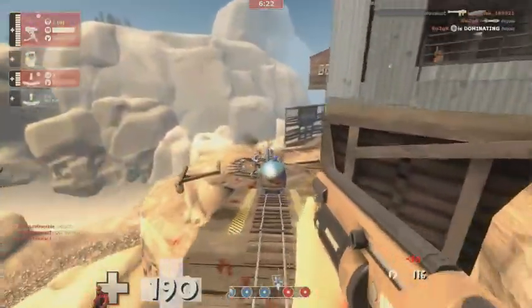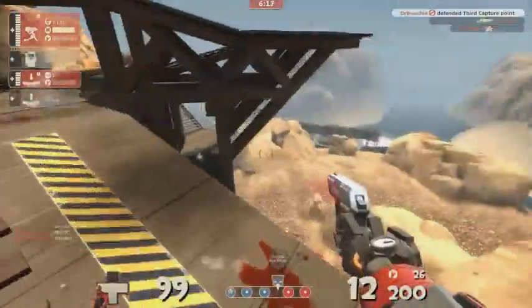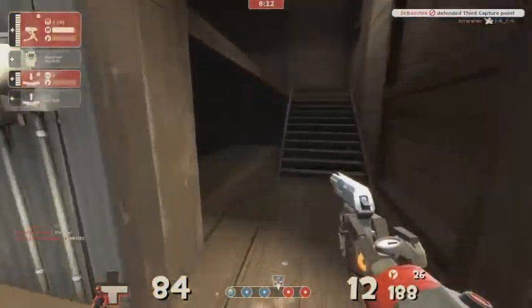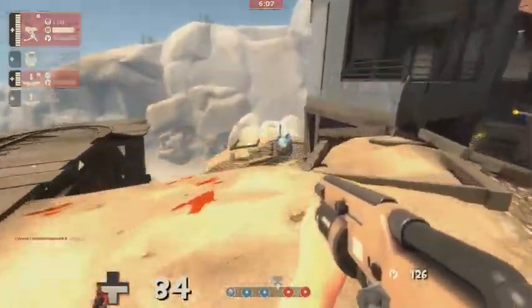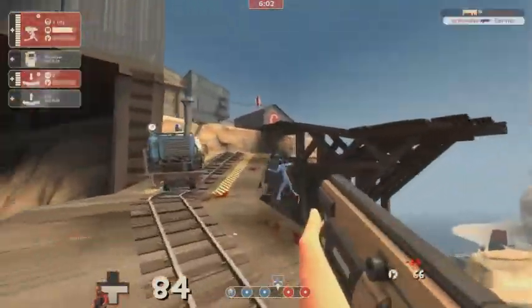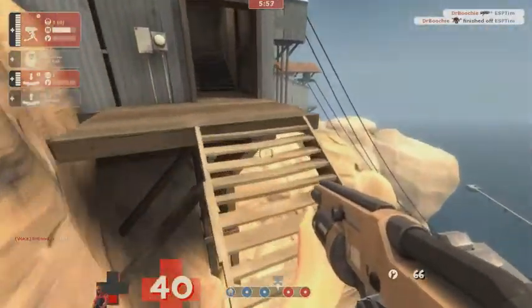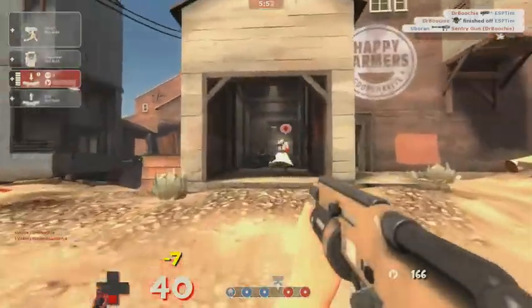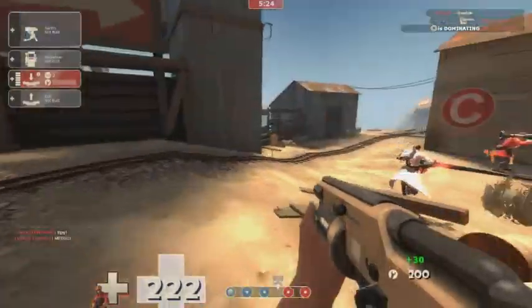I would definitely prefer the Widowmaker over the Frontier Justice, unless your mini sentry is getting destroyed a lot — in which case you'd want the Frontier Justice so you've got those crits back. Otherwise, you'd probably just want the Widowmaker because it has more shots in it and you don't have to reload. It's even written 'no reloading necessary' in the description. When you're actually playing, not having to reload does make a difference.